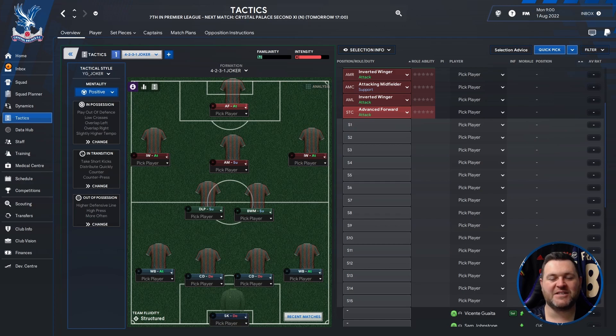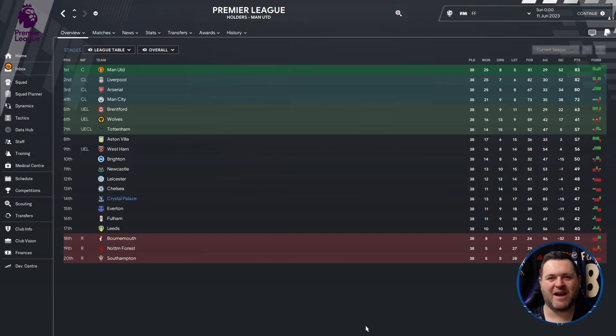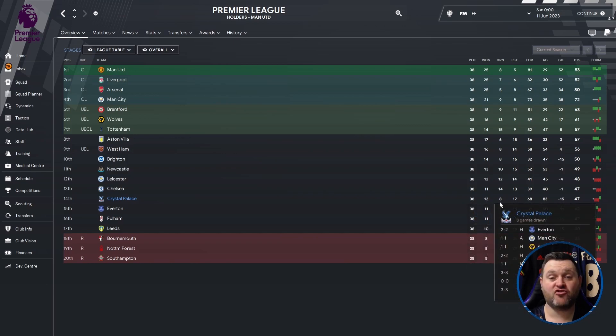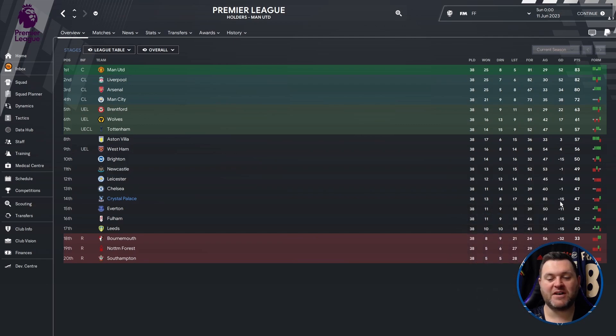So that's the tactics and the positions. I'm going to put it through its paces with a single season sim, and I've used Crystal Palace, Torino, and Atletico Bilbao. We're kicking the results off in the Premier League with Crystal Palace, and we find them in 14th place. They played 38 games, won 13, drew 8, lost 17, scored 68, conceded 83, finishing on minus 15 goal difference with 47 points — 10 points behind Tottenham who qualified for the Conference League.